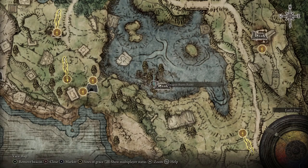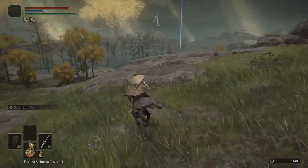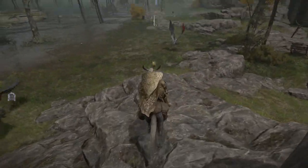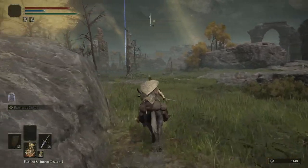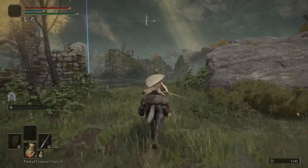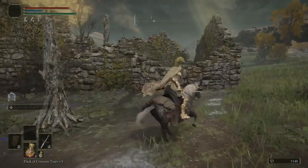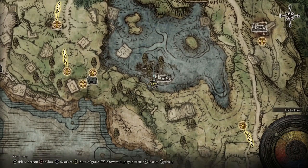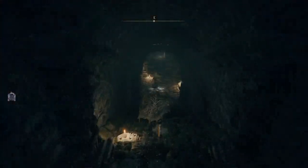Returning to the first step, head east all the way over to Dragon Burnt Ruins. To get there you will need your mount — from the first step go to the Church of Ella which is just north, then north again up the main road to Gatefront. Once you interact with the Site of Grace checkpoint, Melina will spawn in with a cutscene and you will get your mount. At the very south side of Dragon Burnt Ruins, jump up and over the wall then make your way down.